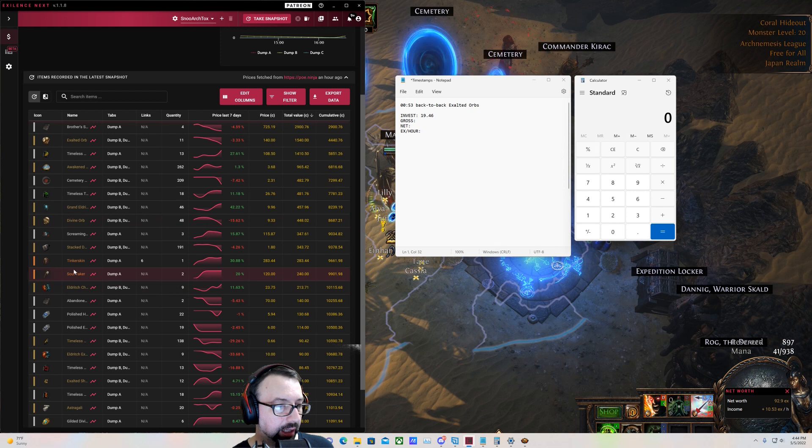Speaking of uniques, I got a Tinkerskin worth 283 chaos because there's actually a Legion 6-link unique that dropped. Occasionally a 6-link unique drops from the Legion encounter. I think I'm seeing an average of one or two every 100 maps, and occasionally it is going to be an item actually worth something to some build. Tinkerskin is not super popular this season. I found two Soul Takers, a Call of the Brotherhood, and then everything else is kind of cheap. There is one Void Battery there too. The only highlight from the back 50 maps was the back-to-back exalted orbs — that's it. Really bad.